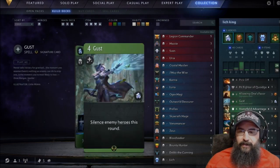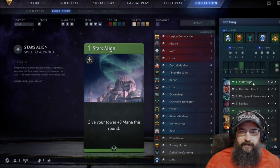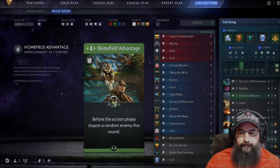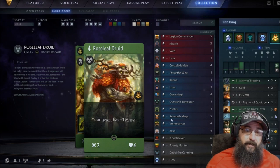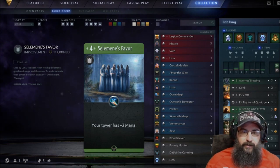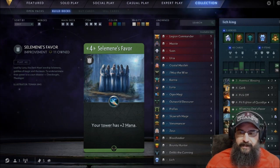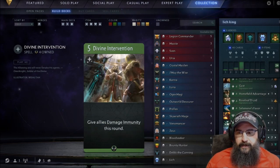The list I came up with has a little bit of ramp. You play this to gain extra mana. We also have the Roseleaf Druids — they give you one mana plus a decent-sized body. And Selma's Favor — you play this, you get an extra two mana. It's an improvement card, pretty good. It lets you start playing a lot of your bigger stuff quicker.